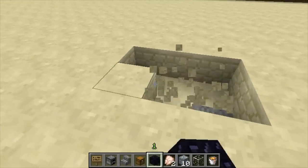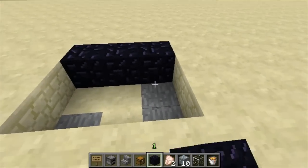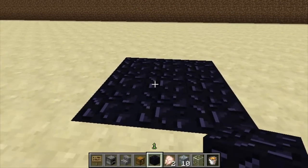You start off by building a 3x3 square and you fill it with obsidian. As you can see you just quickly fill it up. Then the next layer you also put obsidian.